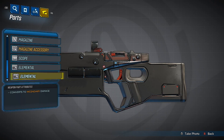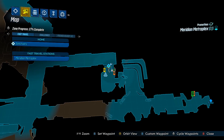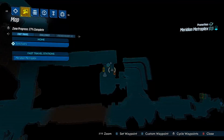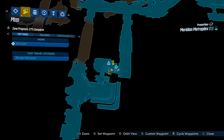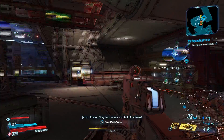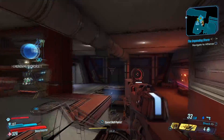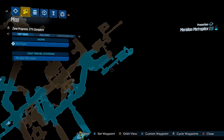Feel free to press pause on the screen as we went over that. I'll show you how to get to Gigamind. Again, it could drop from any suitable loot source, but the best person to farm for it is Gigamind, on Promethea in the Meridian Metroplex. The starting fast travel spot is located right here, and then to get to Gigamind all you have to do is basically just get to right here. I'll speed up the video to take us there.